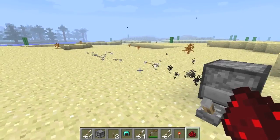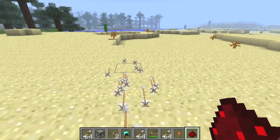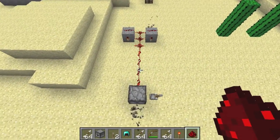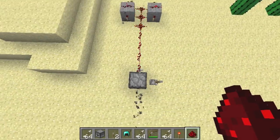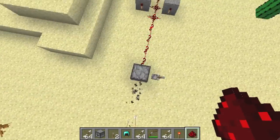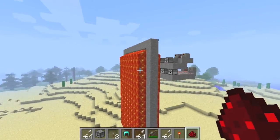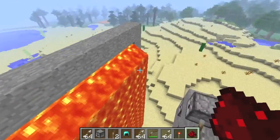There you go — that's how you make a super powerful dispenser that shoots arrows. That is really what that looks like, oh my god. Anyway thanks for watching. By the way, I made a pun earlier — that's a firewall.